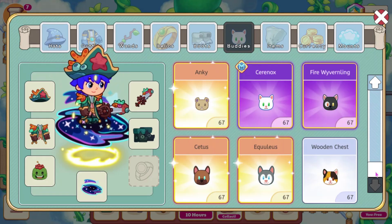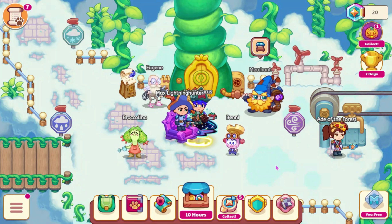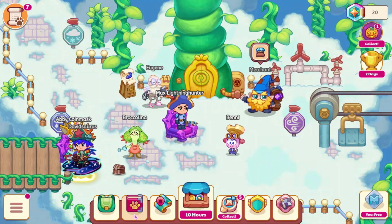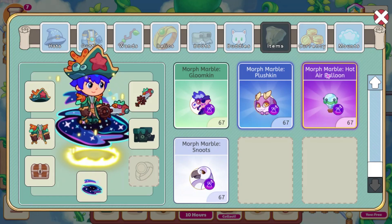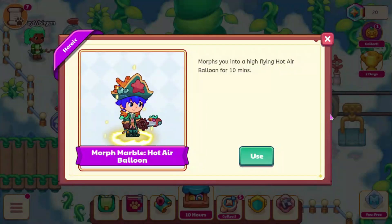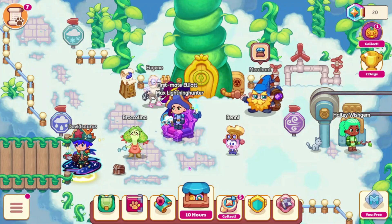We also got a new buddy, which I think will be for that treasure track as well. This one is not great — it's called the Wooden Chest, and it has a defense bonus of 25. It says 'What could possibly be inside this wooden chest? What a mystery.' There were also a few new morphs, which I guess will be in the next treasure track as well. I think it's just going to be the Hot Air Balloon morph and the Snoots morph. The Snoots morph will be a minute long, and the Hot Air Balloon will be 10 minutes.